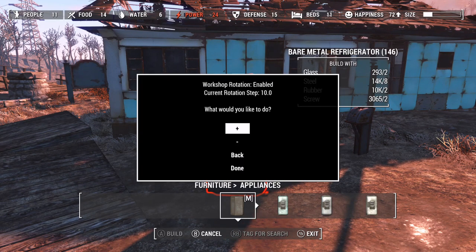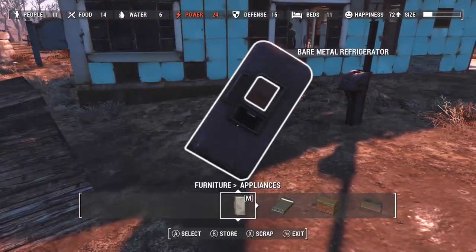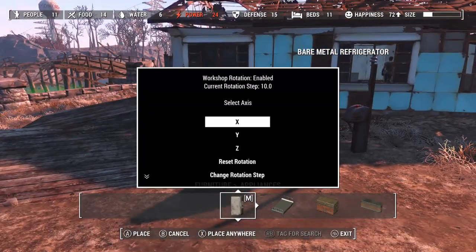I've still got the previous object there because I placed it and haven't cancelled out the existing one. I could place another one, but we've got our fridge at a nice angle. I'm just going to knock it over a bit more.